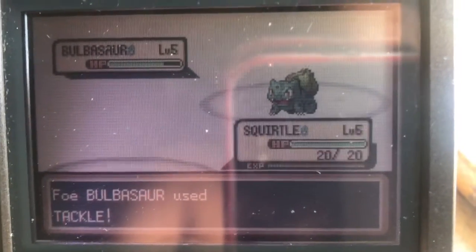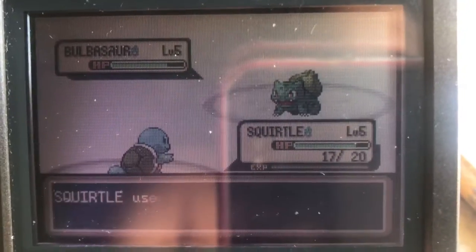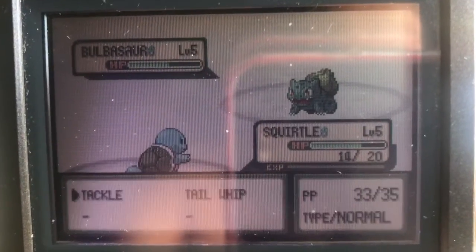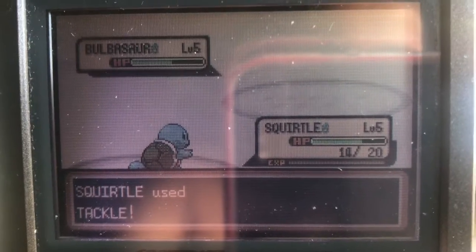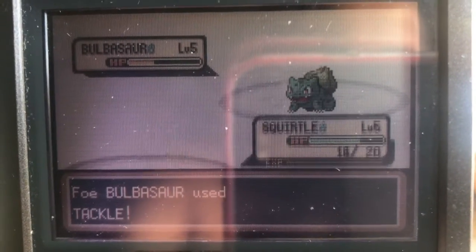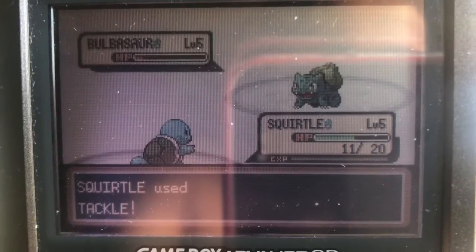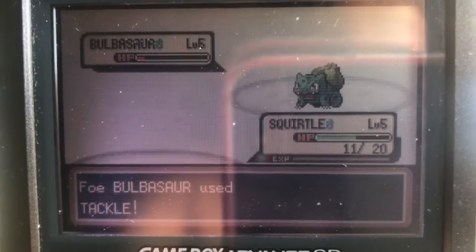In Fire Red I'm hunting Eevee, so I guess I could do something else in this one — maybe a random encounter hunt or something. Well, this is the first shiny for my Pokemon Leaf Green Dream Team quest! I don't know what my next hunt is gonna be — it's probably gonna be either Snorlax or Eevee or something like that.